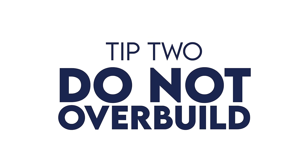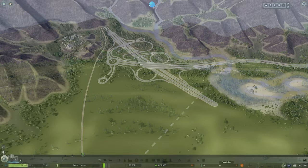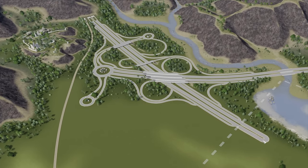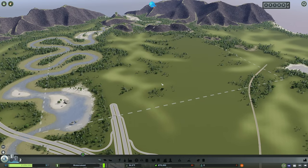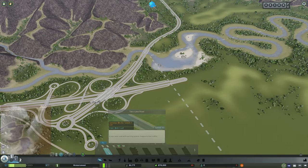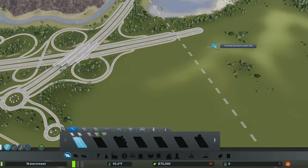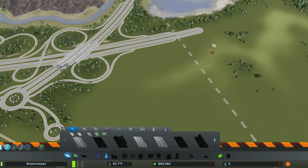Tip number two: do not overbuild. Only build what you need if you want to keep your budget in check. Early in the game, it can be really tempting to overbuild your transportation network. This is a very complex interchange for what really is a town with no people. Even after we have people — have you ever seen a small town with an interchange this complex? I encourage you to build with dirt roads, and early on you won't actually have them unlocked. Just draw a small piece of a two-lane road and you'll unlock a bunch of new roadway options.